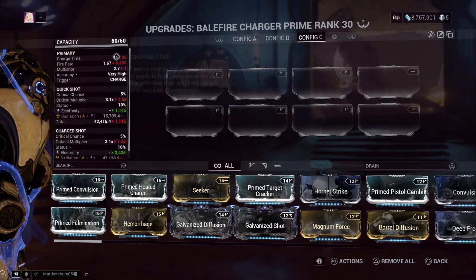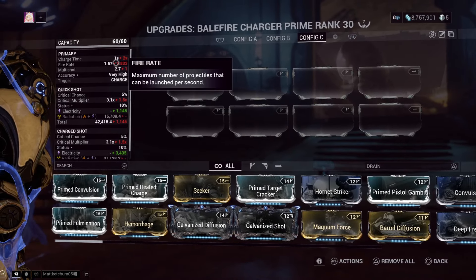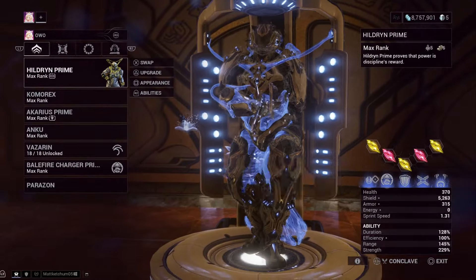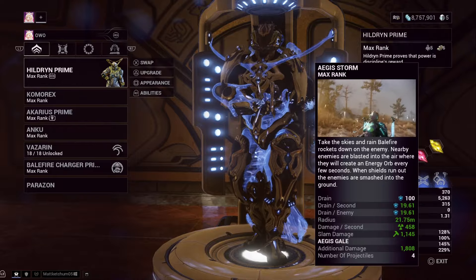There is still the problem of it having a two-second charge time, whereas the base fire rate is 0.833. As far as DPS goes you're only going to be about 15% higher, so that doesn't really matter to be totally honest. Other than that, Aegis Storm now lets you move faster in it, making it more convenient to use.